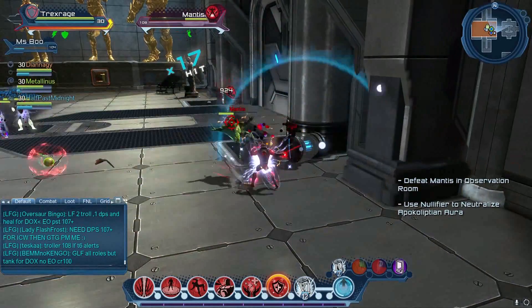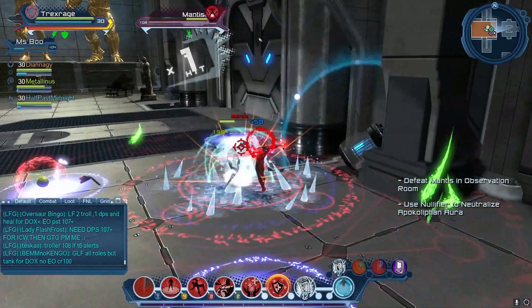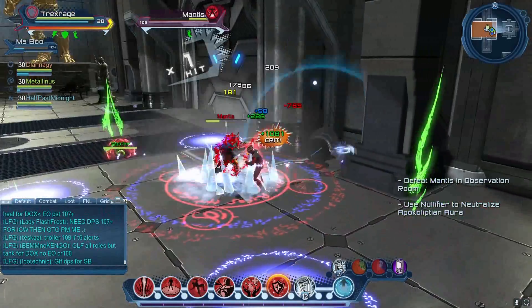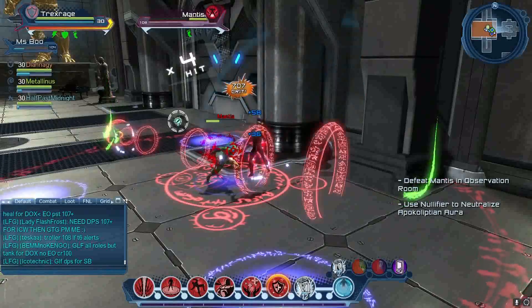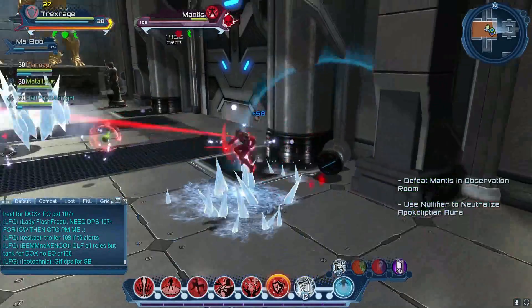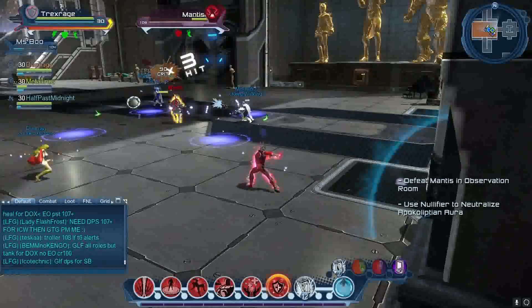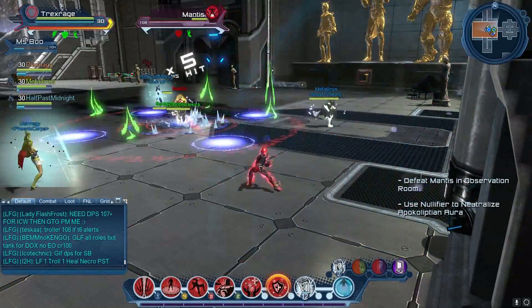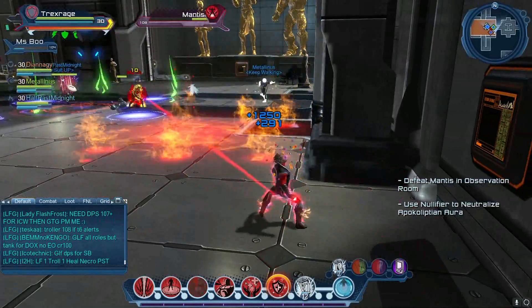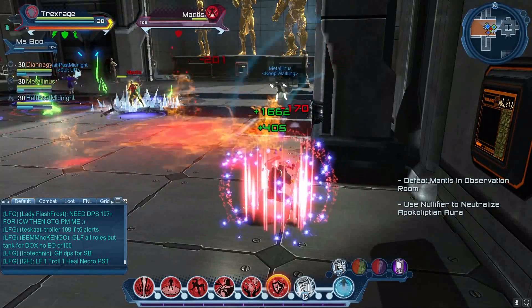That's really what Mantis does. You have to pay attention to the yellow pulse, and watch out when he lunges — he'll do a hand movement like he's pushing people away, which is another attack you'll see. He'll also freeze you in place; he freezes the tank a lot. And there's the fire right there — nice and toasty!